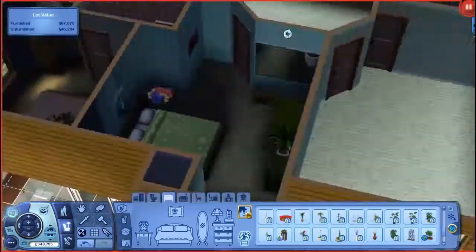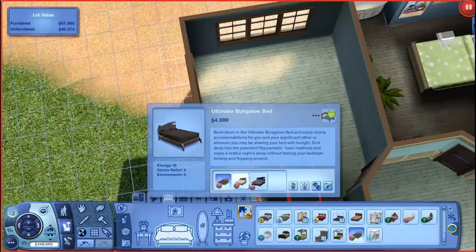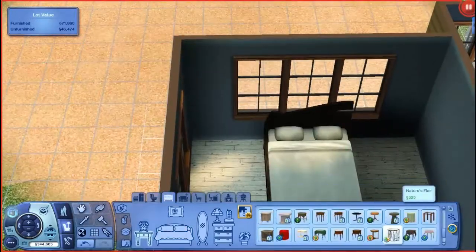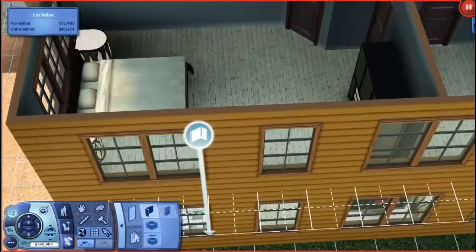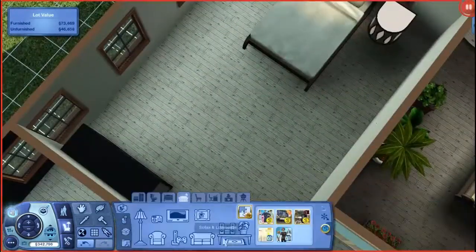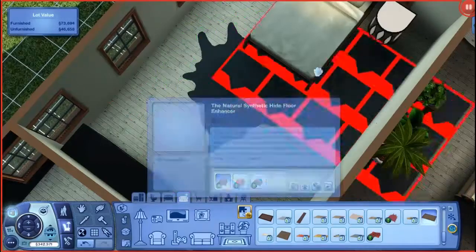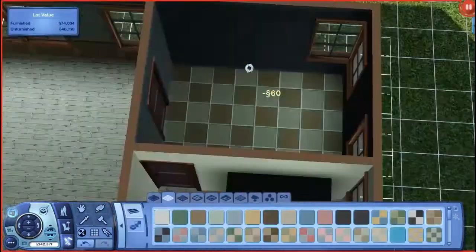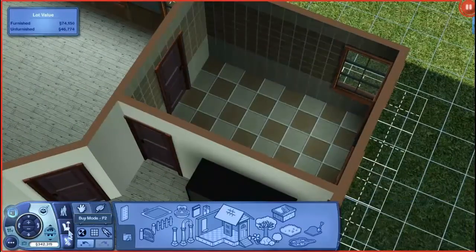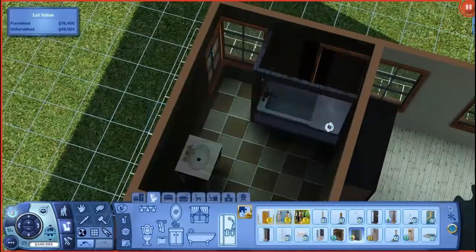The next room is actually one of my favorites — it has a couple of rugs on the floor. I still need to put some paintings in there. Then here we are working on the actual bathroom. My favorite shower in the Sims is the Seasons shower, so that's in there.